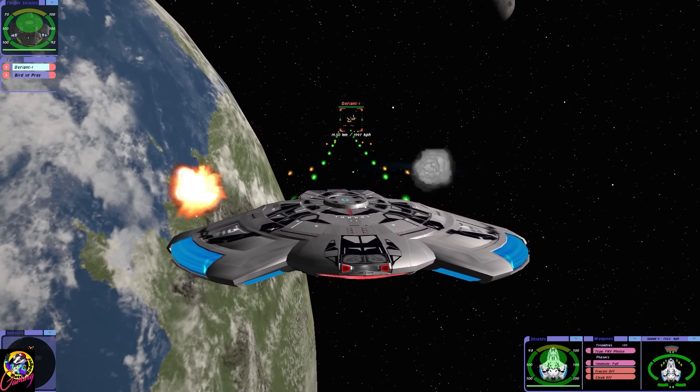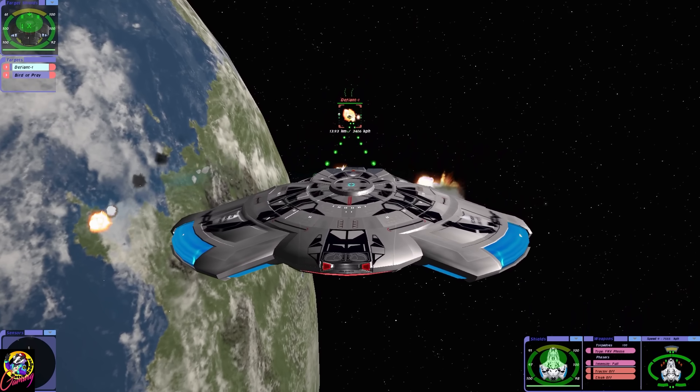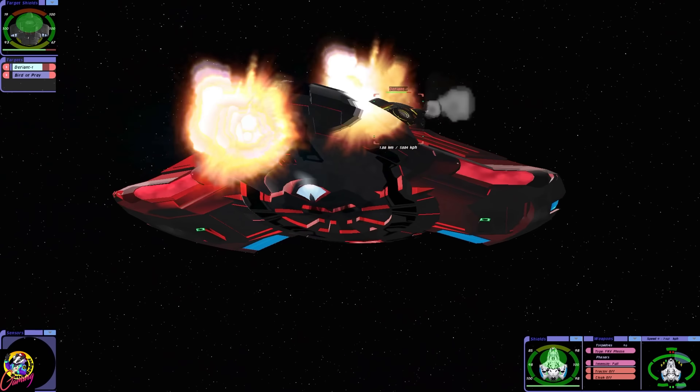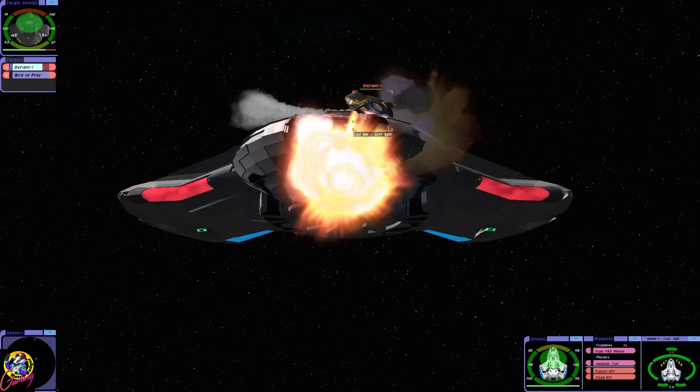Hey guys, Retro Badger here. This is the USS Kyoto. As you can see, it's a kind of Defiant style ship, however, this one is unique.